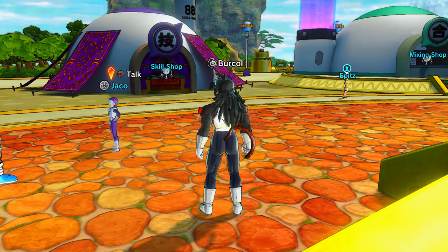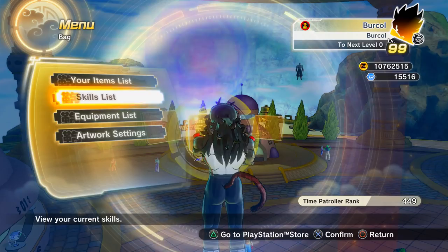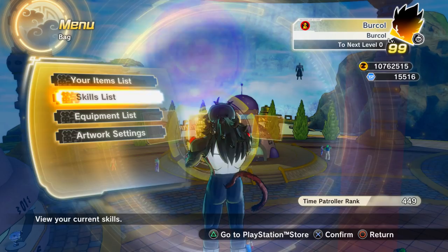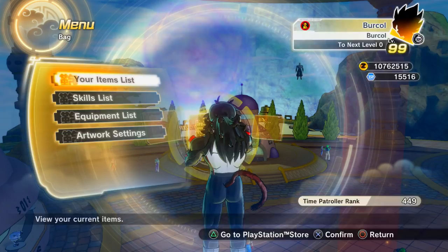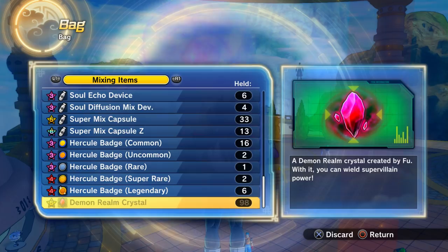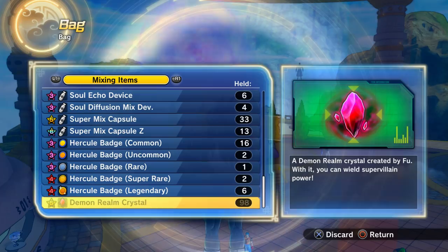You can do that parallel quest until you've got 99 or as many Super Mix Capsule Zs as you want. But if you have spare TP medals or demon realm crystals, that's where the Super Mix Capsule — not the Z version, just the normal version — is quite useful. I've actually got 98 demon realm crystals.